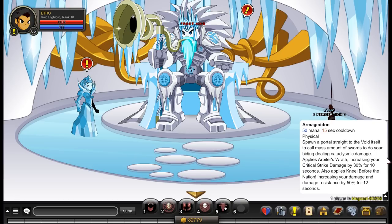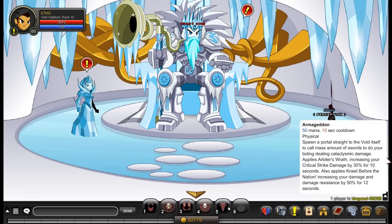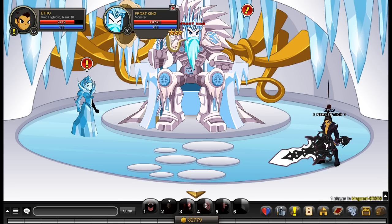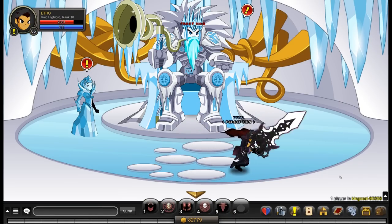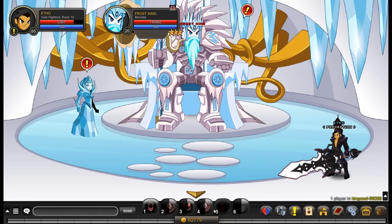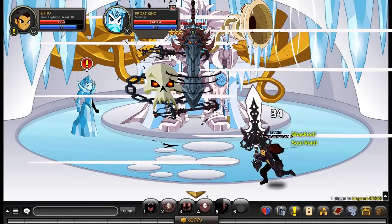Armageddon also applies Kneel Before the Nation, which increases your damage and damage resistance by 50% for 12 seconds. So let's look at Shackle's damage — 730 damage, kind of garbage. Let's apply this ability. We got 1.4k damage — so it almost doubled it, pretty much. You get some nice crits with Armageddon in play.